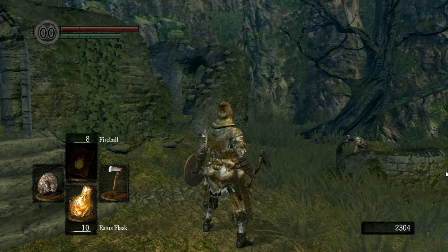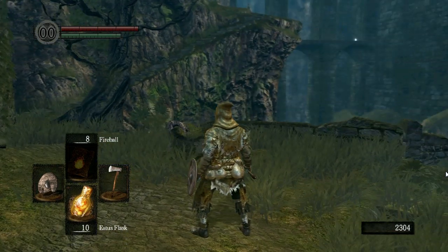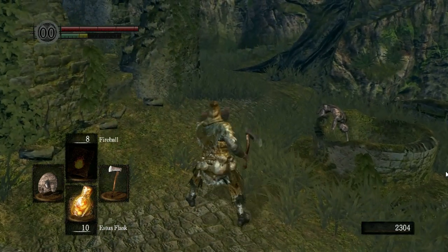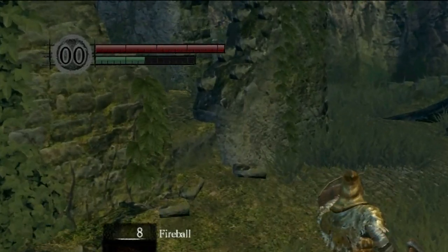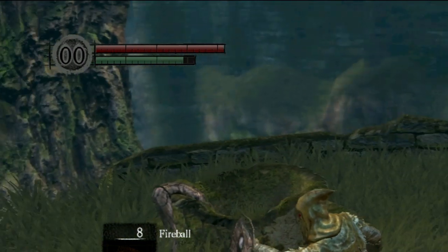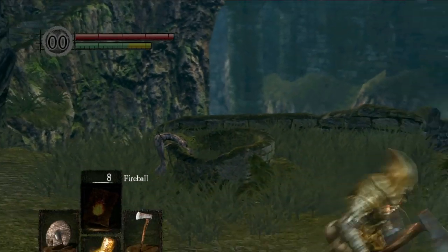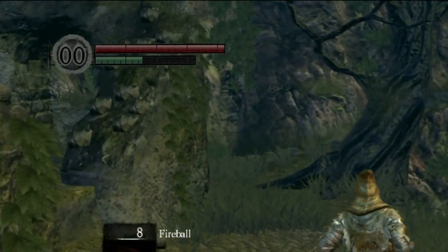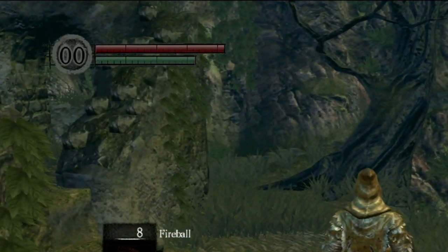Before you go into fights, you should know that if you're rolling around, attacking, and then you put your shield up, look at how slow the stamina bar regenerates when you're holding the shield out — it regenerates really slowly. If you're rolling around and attacking and then you don't put your shield out, it goes up really fast.